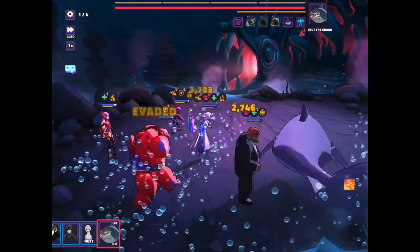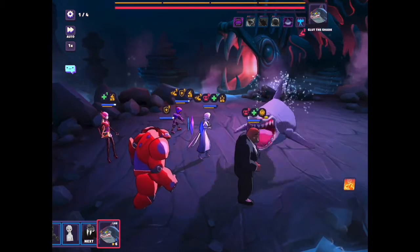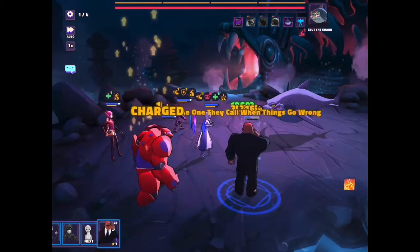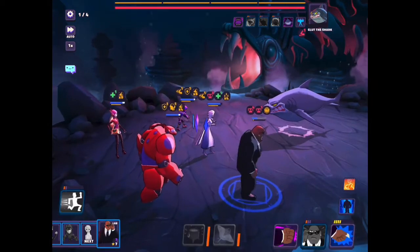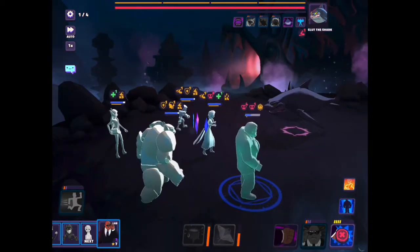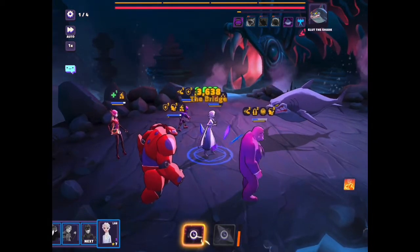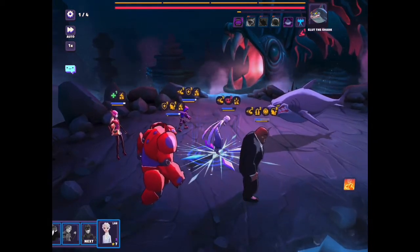Now you can see the shark is taking a turn, and this move is really hard to deal with, but there was some evasion in there which prevented some further damage because Hero was on the team. Also notice Bubbles almost gets killed there, and he would die with that damage put on him, but he has the ability to cleanse himself, which is why he's so important — because he can cleanse the characters.